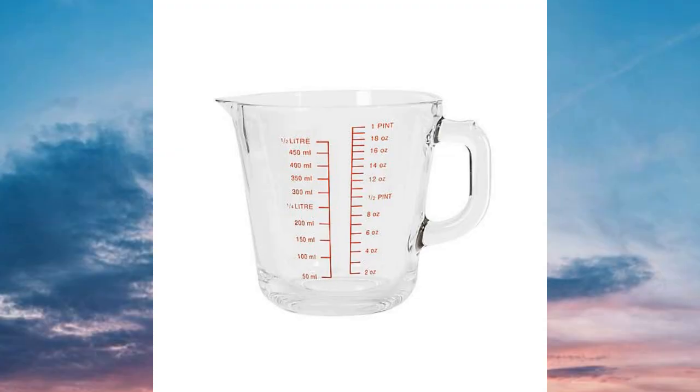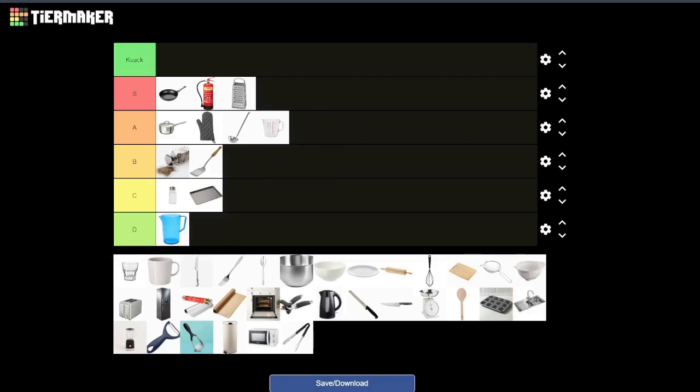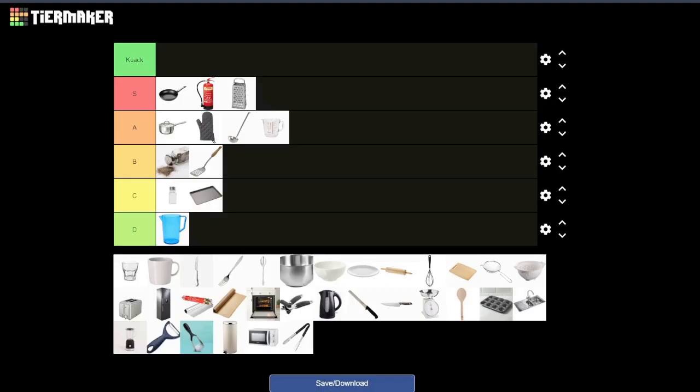Next up the measuring jug, which is the same but made of glass and with measurements along the side. I think they tend to be tempered glass as well, so you could do some proper damage with that before it even broke. And when it breaks you have like a knife — you've got an AOE attack as well.